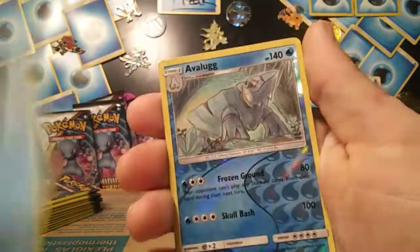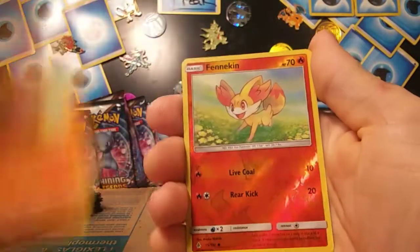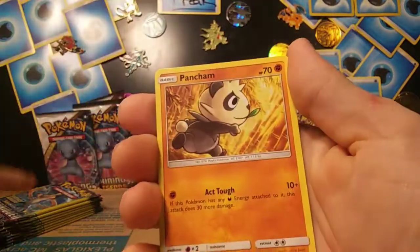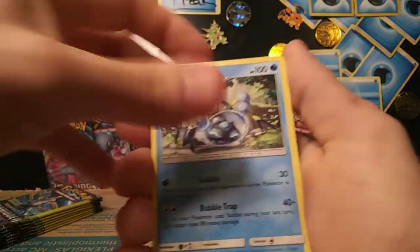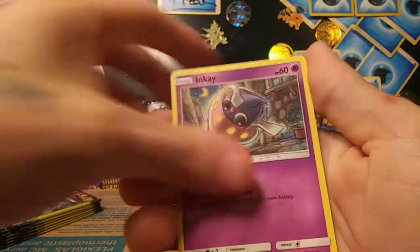Hopefully we can get something really, really sick. It's an Avalug reverse rare. Sometimes even looking at the back of the cards ruins it for you, because you can tell on some sets the ultra rares have a different looking edge than the other cards, just because of the material used and the thickness of it. So try not to look at that — it's so hard though. Raquaza, Cubone, and reverse Diggersby.